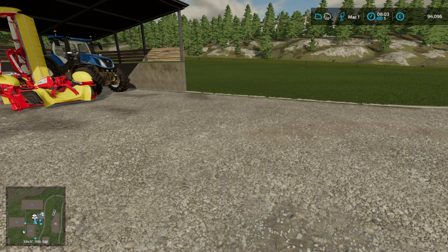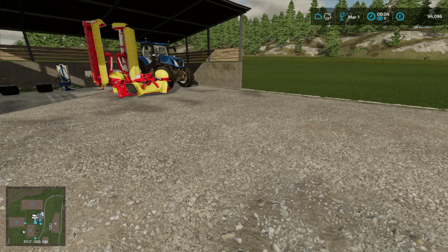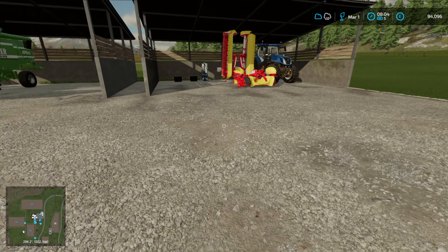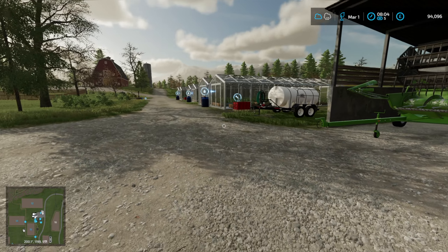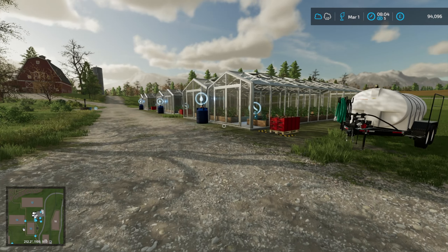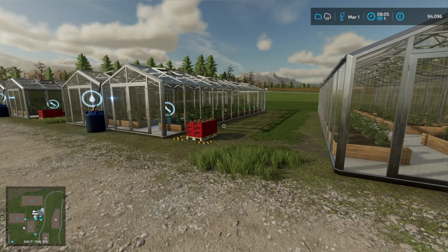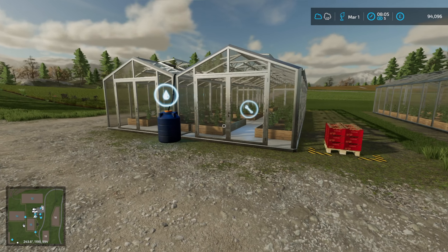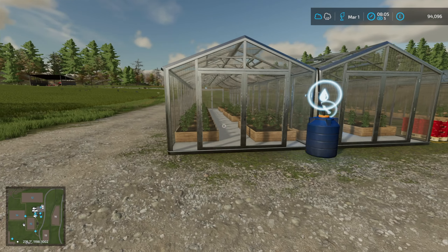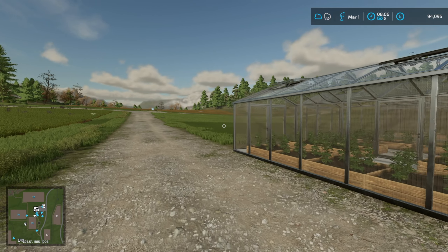So it turned out it wasn't an Englishman's folly forevermore because we can change things sometimes in Farming Simulator. And I have changed things. If we look over here, I think you'll agree that we've changed things for the better. Here are our greenhouses now arranged in a different sort of order, front to back rather than on the side.